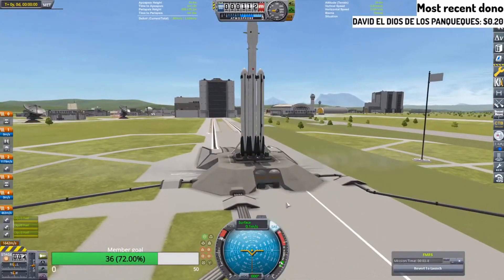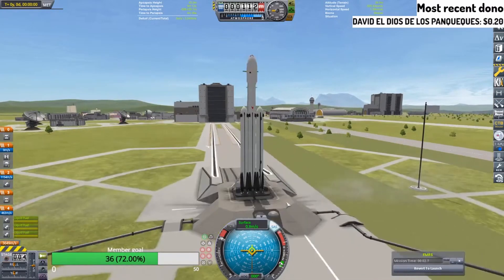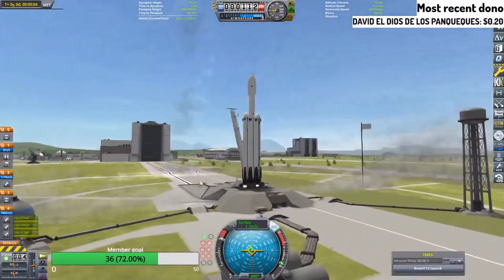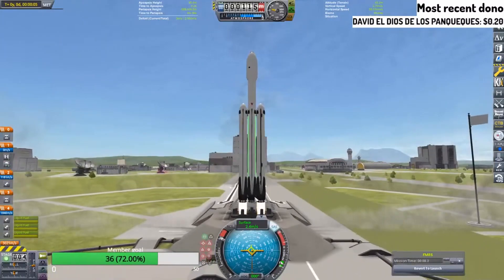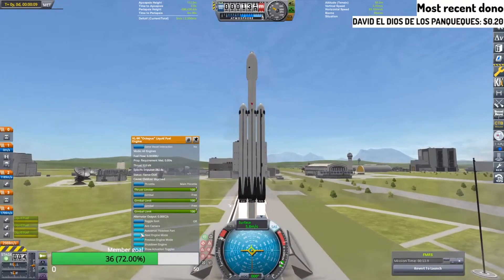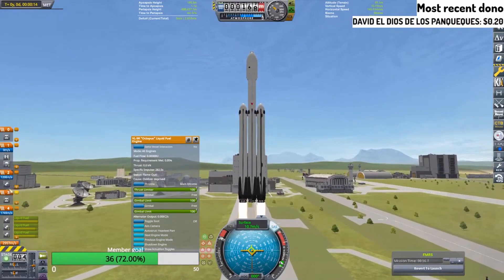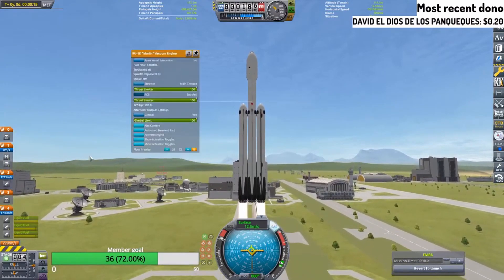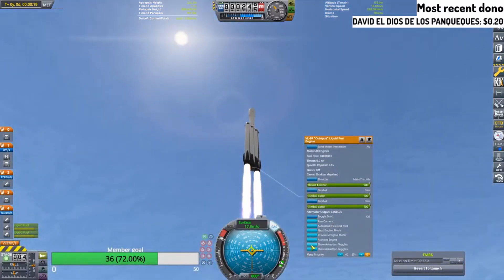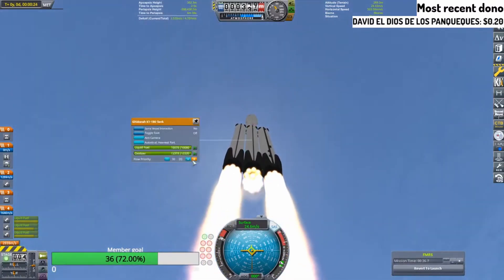Let's just make sure everything stays together. Oh, not very good. Wait, why are my engines not on? Not good. Already having issues. Where's like activate? Activate, activate, next engine — just turn on. Turn on! Shutdown. Okay, this engine is just broken. Ah, I see the problem. There we go.